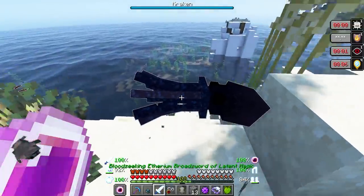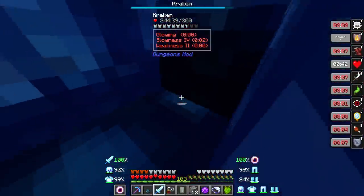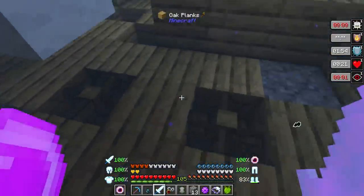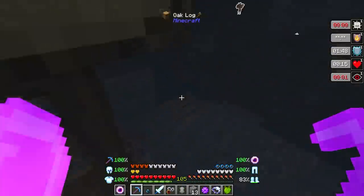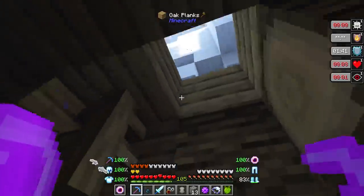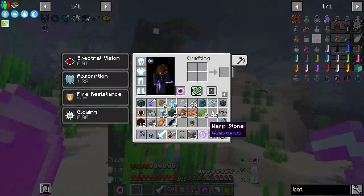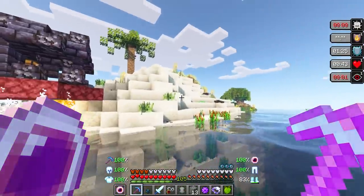I ended up finding another kraken. This one I'm actually going to kill with the appropriate sword. It's still going to take a little bit of time, but I am going to kill it with the appropriate sword this time. And just like that, it is dead. You guys said there's usually some loot inside the ship down here. Getting to it because it's underwater is going to be kind of a pain. What did it drop? It dropped a kraken tentacle, which can be cooked for food. I guess that's all it dropped.